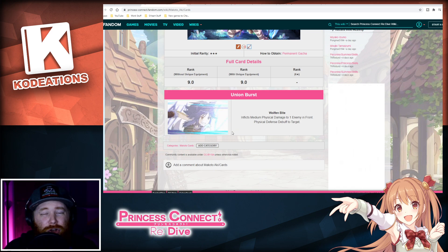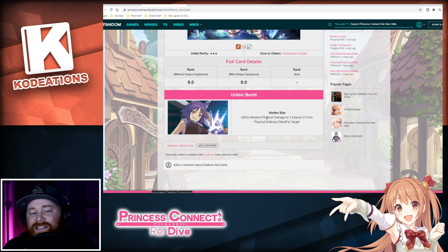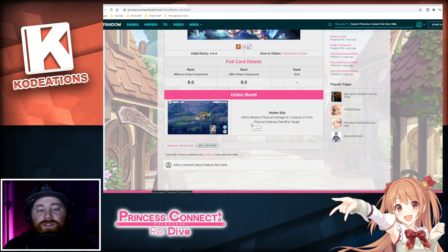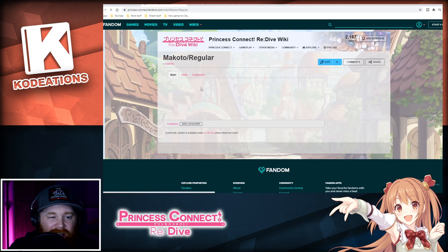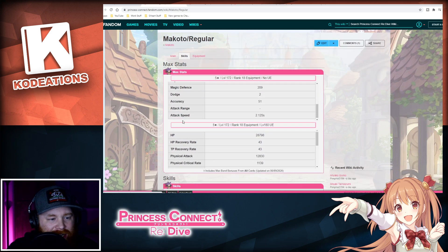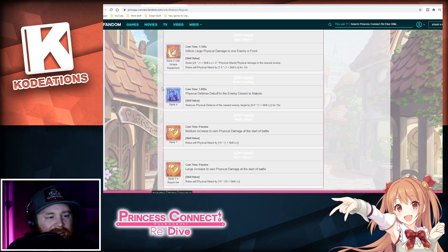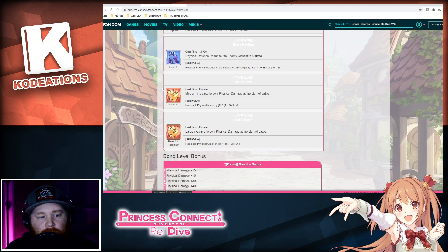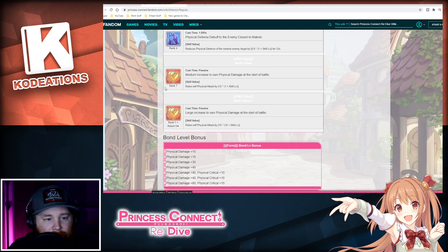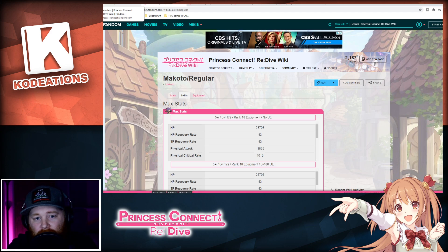One interesting thing is that the Princess Connect fandom site doesn't have the 6-star union burst listed — shout out to them for the info anyway. Looking at her skills, it says she inflicts Medium Physical Damage to one enemy in front and a Physical Damage Debuff to the target. With the unique equipment at Level 2, it inflicts Large Physical Damage to the nearest enemy and reduces their physical damage. The site doesn't break it down in detail, but I've seen her name everywhere — do not sleep on her, especially for clan battle content.